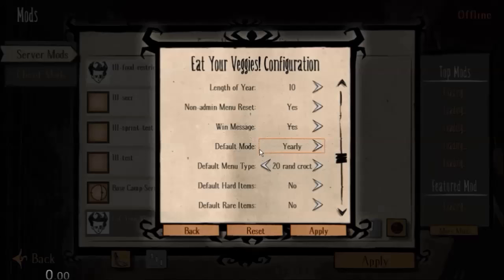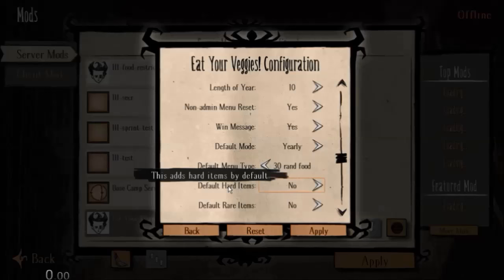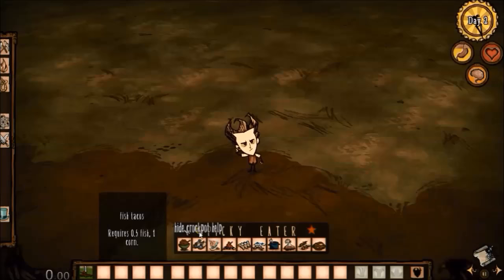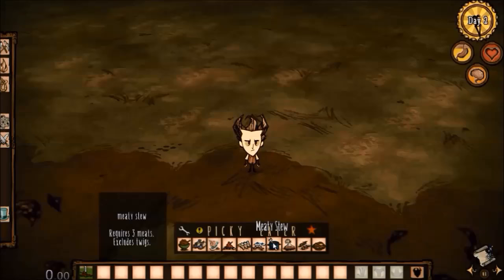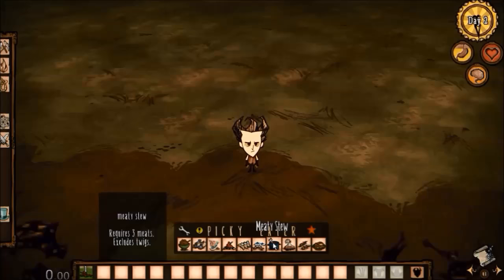If you'd like, you can disable the entire dietary restriction aspect of this mod, because I wrote a little crockpot helper widget that tells you the recipes for crockpot foods. Inevitably, people are going to go to the wiki when they don't know how to make guacamole — honestly, who knows how to make guacamole? So I figured I might as well just include that information in the mod itself, so that people don't have to go googling for everything. And some people might like to use this feature without having the nuisance of the food restriction.